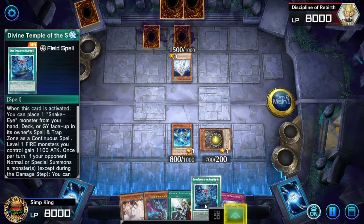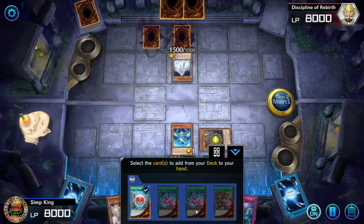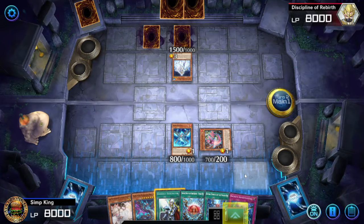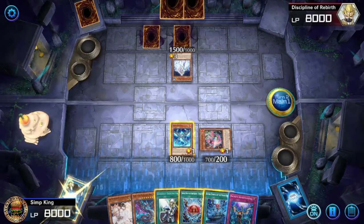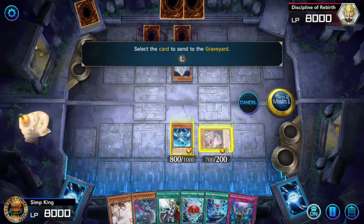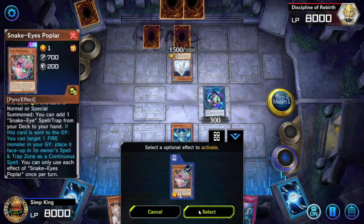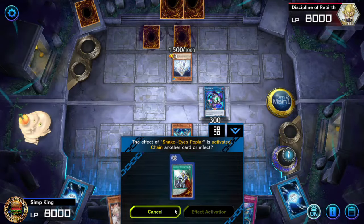I just happen to have it in hand already, so we're going to search for something else — Sinful Spoils Subversion just added — but keep in mind, we search for the Divine Temple here. Next up, we are going to activate the effect of our Splint Karibo to summon itself with the Snake Eyes Poplar. Poplar, when it's sent to the graveyard, is going to attach itself back to the field as a spell trap. So it is a floater — it's going to keep floating.